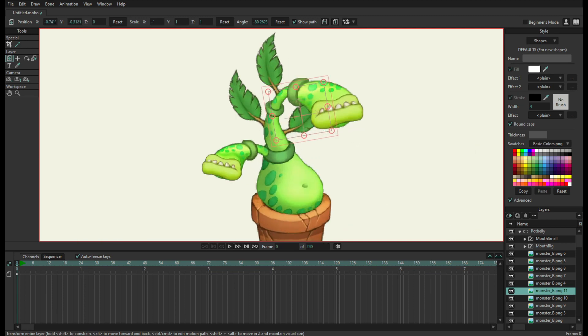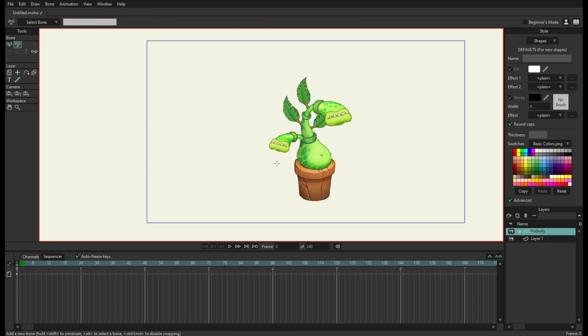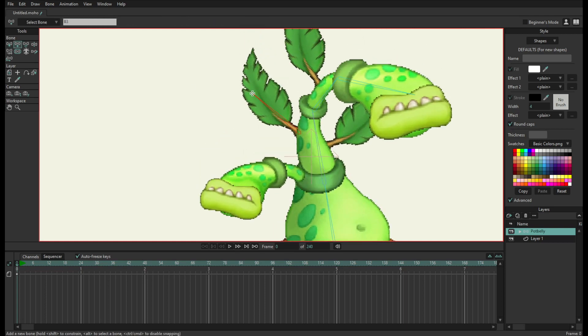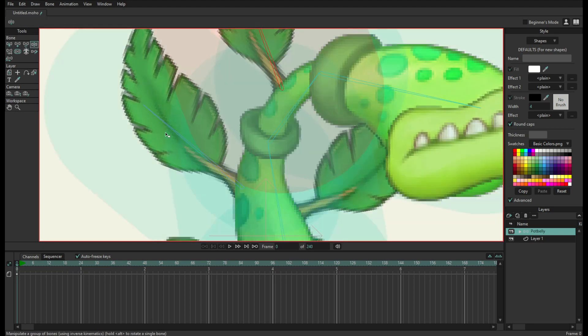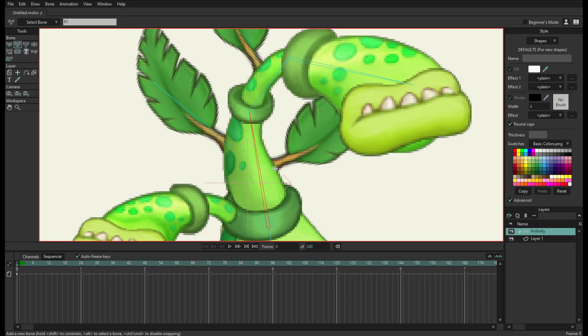Once all your sprites are in place, you can start making bones. Select the bone layer with all of them in there, and go to Add Bone — or press A. From here you can lay down your bones through each different body part. If you create a bone and then move another bone, the one you just placed moves with it. You can always go to Reparent Bone and reparent it to where it needs to be. Or, before placing the bone, you can select the bone you want as its parent, and then create the bone.